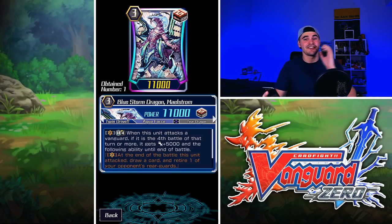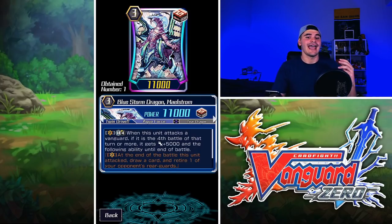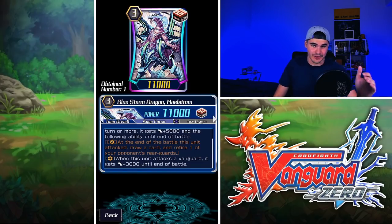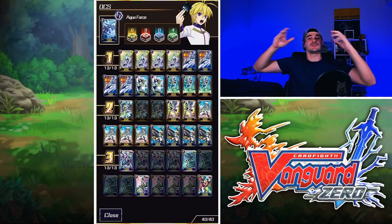His main skill is the Limit Break: when this unit attacks a Vanguard, if it is the fourth battle of that turn or more, it gets power plus 5,000 and at the end of that battle, draw a card and retire one of your opponent's rearguards. The big buff is that this effect used to be a counterblast and used to be on-hit — now it just guarantees and is free. So it's a pseudo plus two: you draw one and they lose one. It gives you really good board advantage, pressure, and tempo. I built the entire deck around synergizing with that strategy.